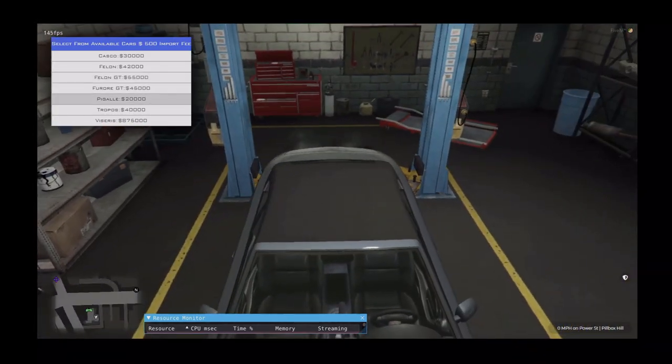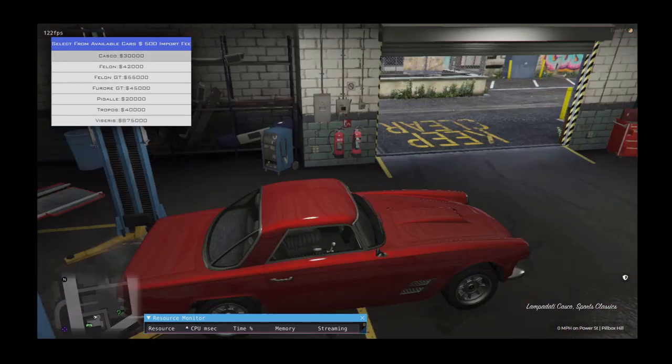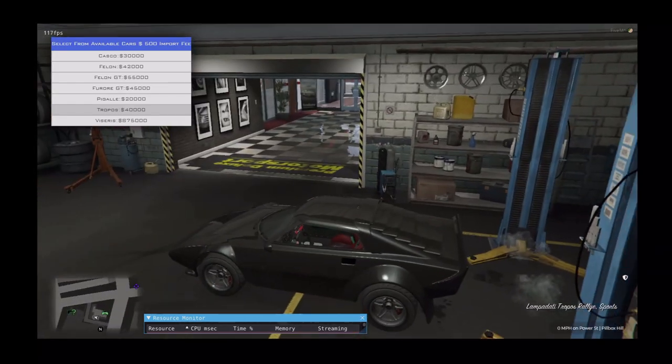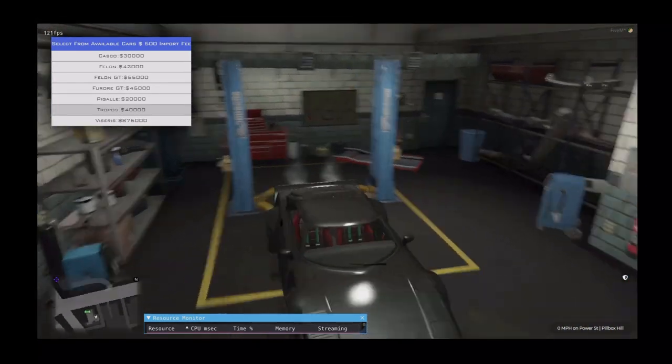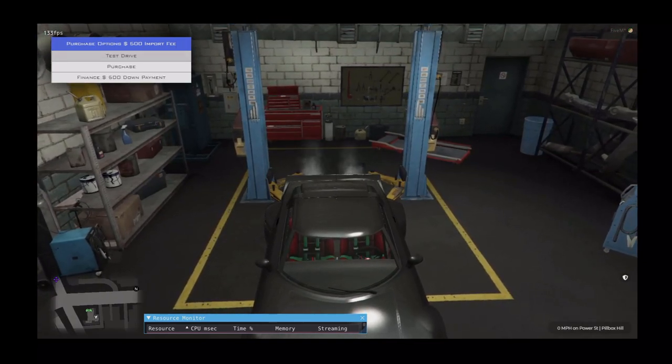There's instructions on how to do all of that. Vehicles don't spawn until you select them, just to make sure that people don't have to load in anything they don't want to. Then they select it again to go through the options — test drive and purchase will always be available.